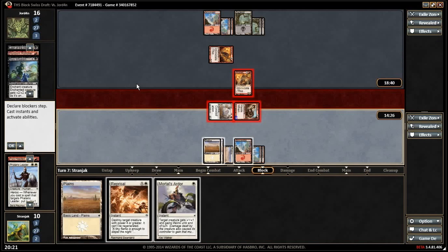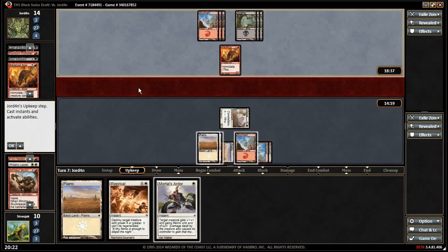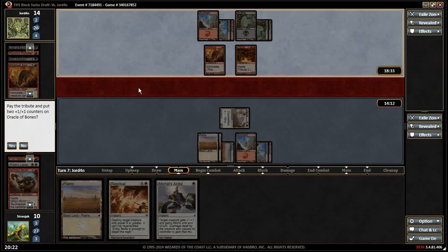Mortal's Order — it gains us five life. I think we leave it because if he tricks to make the thing live, he can't make it live — just let him trade. Follow the Hammer is good. So we pay tribute and then Reprisal? Or do we just not? We want it as a five-one.